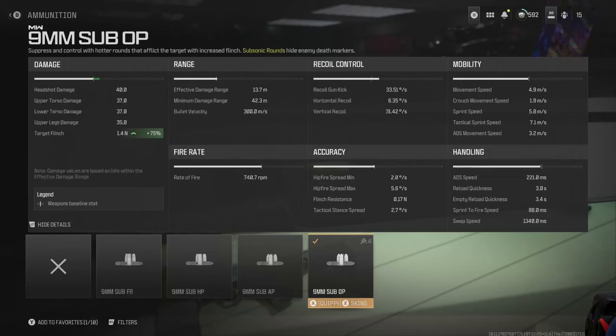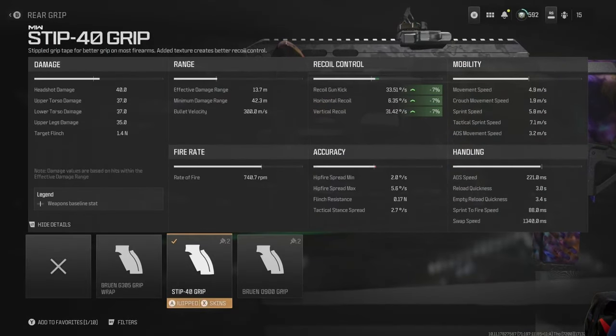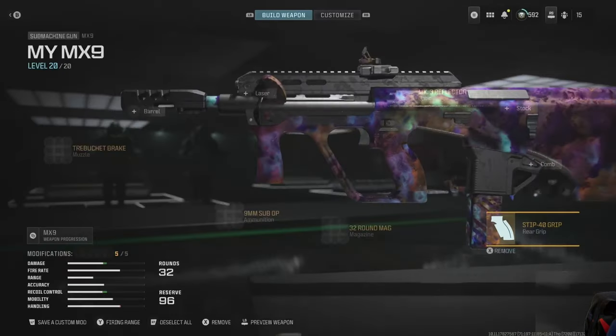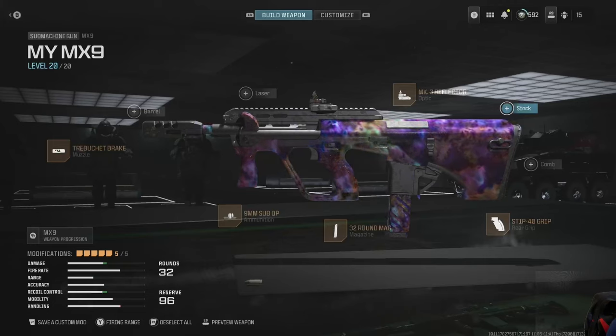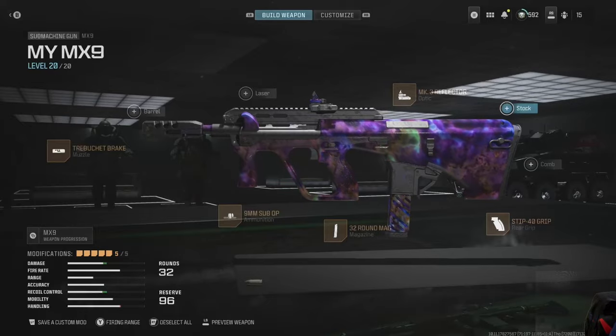The nine millimeter sub-op ammo gives 75 flinch. Since I plan on using this gun at range against ARs, marksman rifles, or snipers, I want that 75 additional flinch. The grip improves recoil and gun kick with no downsides. Finally, I hit an extra slot so I used the Mark 3 reflector optic.